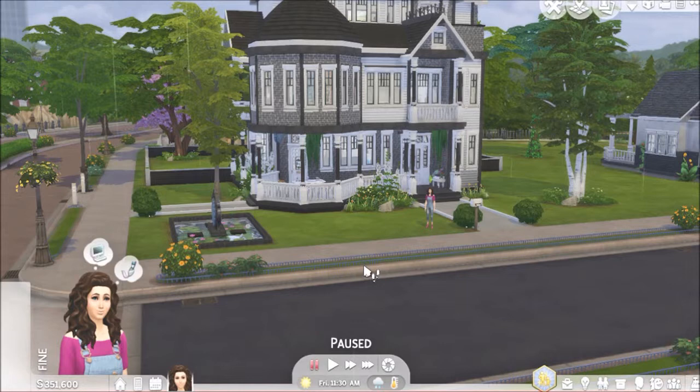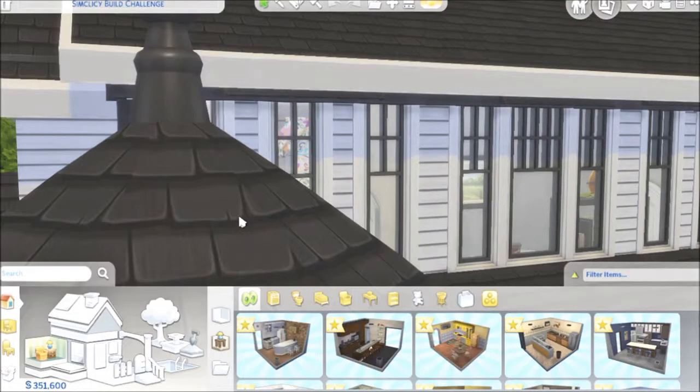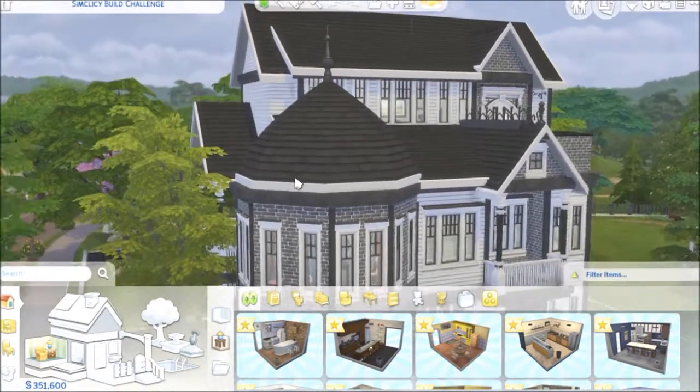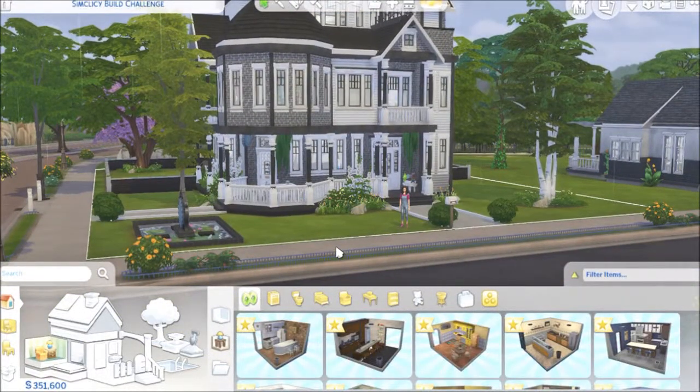I'm very proud of this. I really like this home. I did put this on a 40 by 30 lot and it does cost $203,334. I did not give it any traits or anything, and I did list it as a Simlacy Build Challenge. It will be out on the gallery under my hashtag — as you can find everything I do — hashtag Sweetieville and hashtag Sweetie Pie. And since this is Simlacy's build challenge, you can also find it under hashtag Simlacy Build Challenge. Thank you for stopping by, and I will see you all next time. Bye.